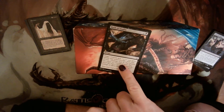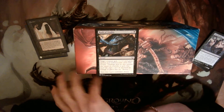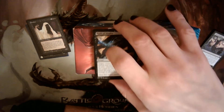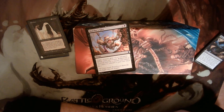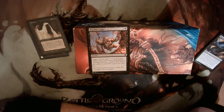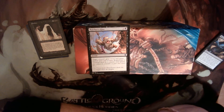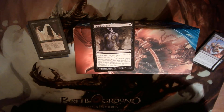Rush of Vitality gives lifelink and indestructible, which is really good — it helps Banshee dodge removal and gives us lifelink. The instant speed is important so we can keep mana up for a turn cycle: if someone tries to kill her we can respond and then spend all our mana blasting someone for eight damage. Butcher's Glee is getting into the range where it's almost too expensive — spending three on it for lifelink and regeneration leaves only four mana for Banshee's ability, so it's a difference of four life, not nothing, but almost not worth the card slot.